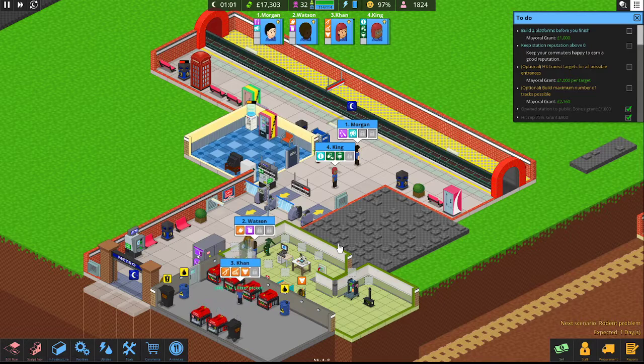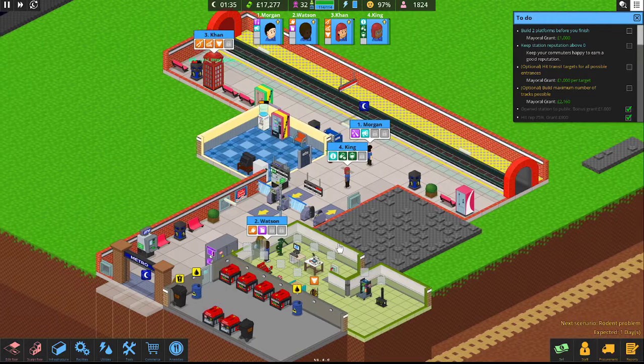We've been doing okay — not the greatest subway station. We had a rat issue, some money issues, but we're getting there. I'm quite happy where we're at. We got some level 2 benches, level 2 trash cans. All of our employees — Morgan, Watson, Khan, and King — are ready to upgrade. And we got a pretty big stack of cash: 17,277 pounds. I think it's in pounds in this game, but we've got quite a bit of money.